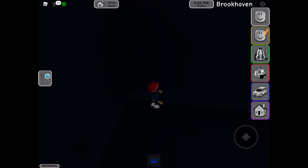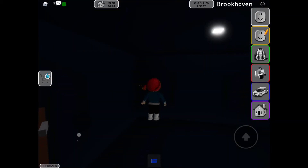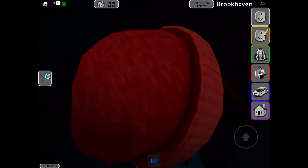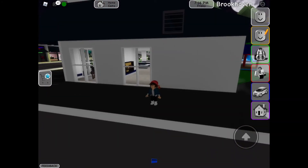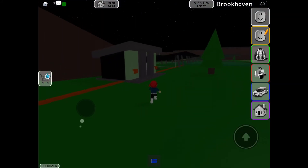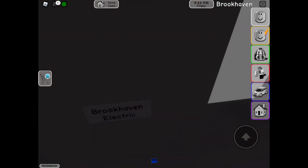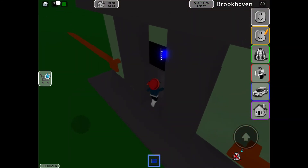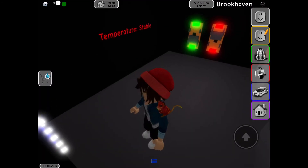Now I have achieved the blue card. I would increase my height and then we would go to the Brookhaven Electric, which is near the solar panels. This is the Brookhaven Electric — to enter this you can see there's a card slot, and we did it, we entered this amazing room.